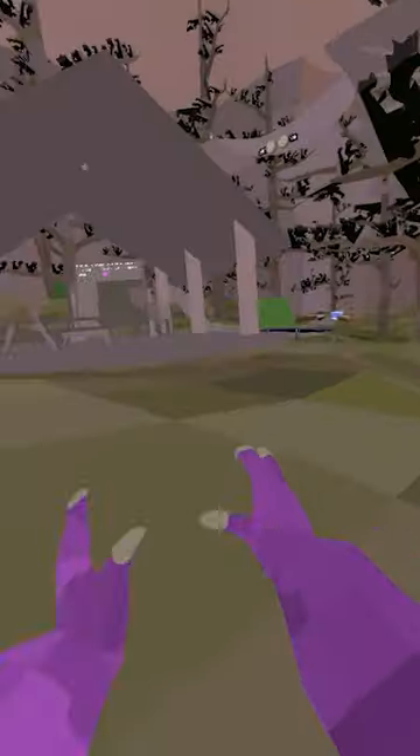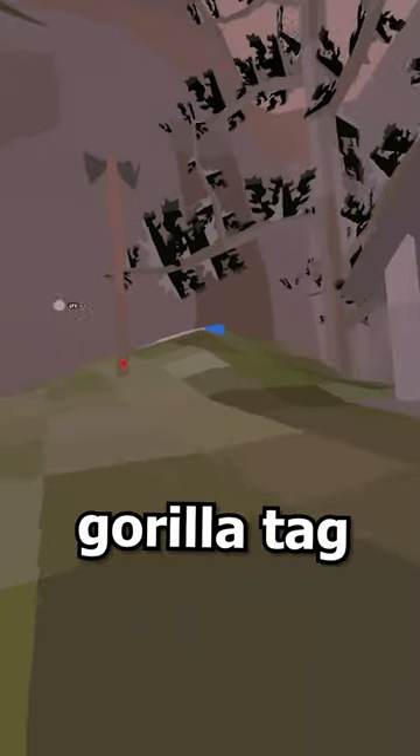Oh god, final level. We officially broke Gorilla Tag — the double walls just don't even have color anymore. It's just gray.